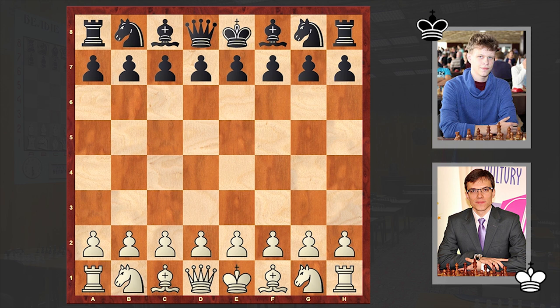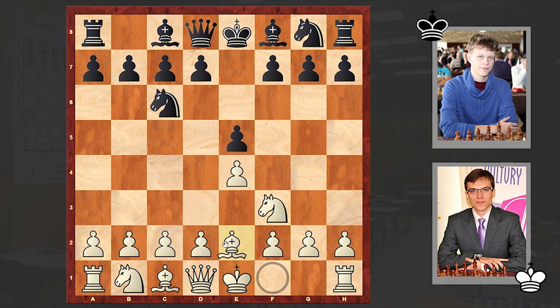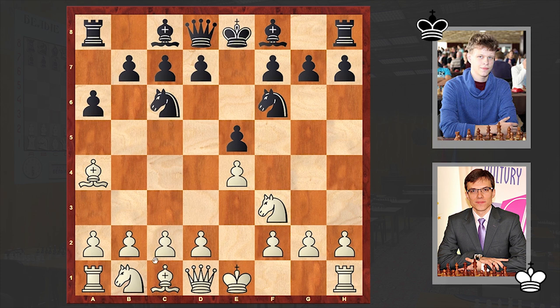This is a game played in round 3. Bartel opened up with e4, Artemyev responded with e5, and we have the good old Ruy Lopez: a6 Morphy defense, bishop a4, knight f6, and knight c3. White is choosing the so-called Zaitsev variation, a line which Magnus Carlsen is also using very often.